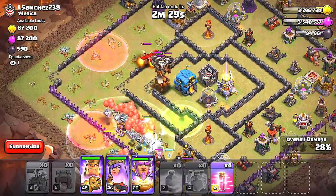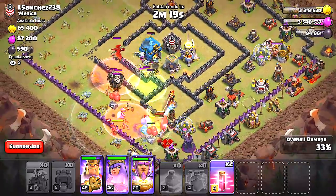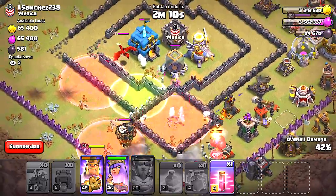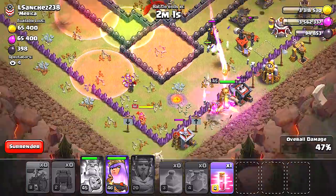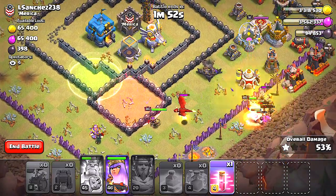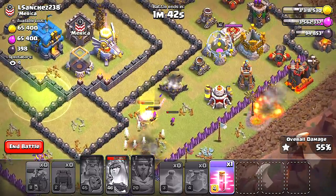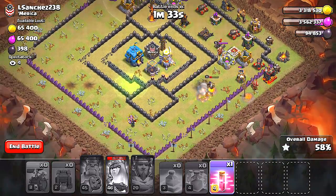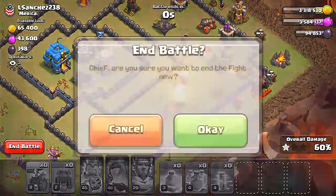This is not good. The Grand Warden died and I didn't even see it. At least we're getting a one-star — that sucks. I shouldn't have popped the ability there — I probably should have left it for the queen. We got a one-star at 58%. I'll have to redo this and get a better go at it.